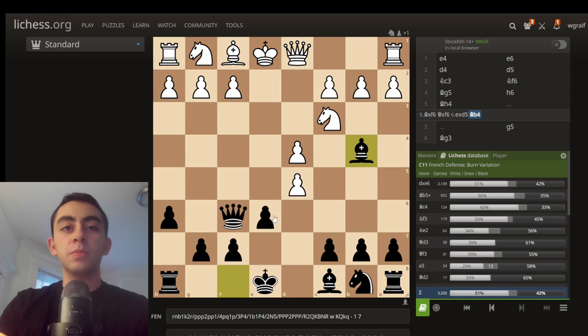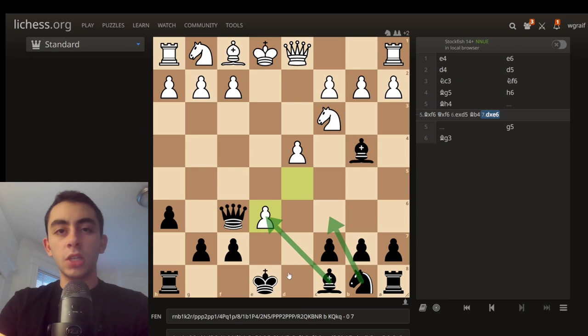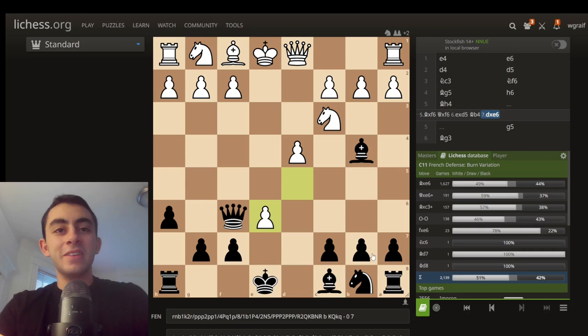White is basically just a pawn down, but you can see what people are overwhelmingly playing — taking the knight and then just taking this pawn. We have a big advantage if we recollect our pawn, and we're going to be playing bishop to b4, threatening to take back the pawn because we will just be having a bishop pair if white lets us do that. White here has three moves: bishop to c4 to cover this pawn, bishop to b5 check, or just pawn takes e6.